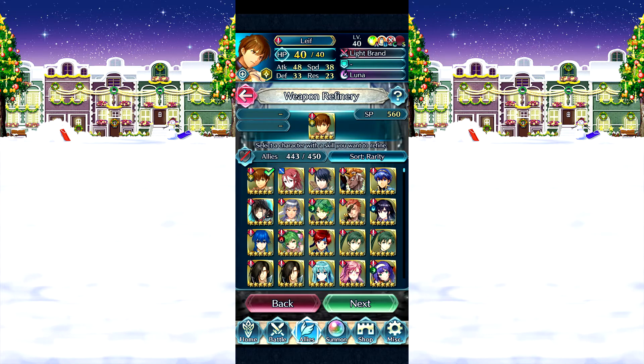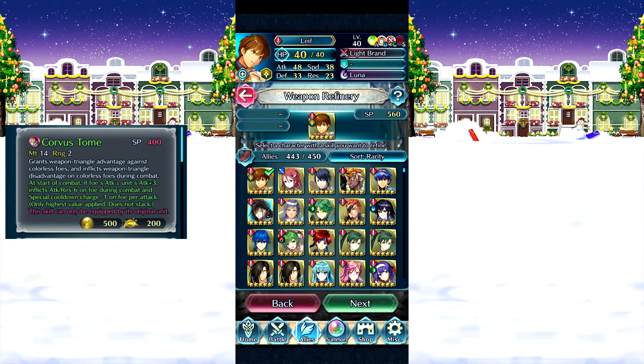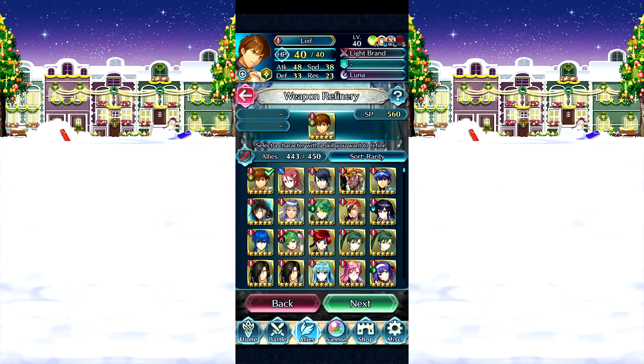It says it's an in-combat effect, so it'll actually bypass things like Light and Dark. For Henry's refinement — Copper's Tome — might 14, so that's a thing. The weapon negates triangle advantage for two-colored units. At start of combat, if foe's Attack is greater than your Attack plus 3, grants Attack raised minus 6 on foe during combat, and special cooldown minus one per attack on foe.